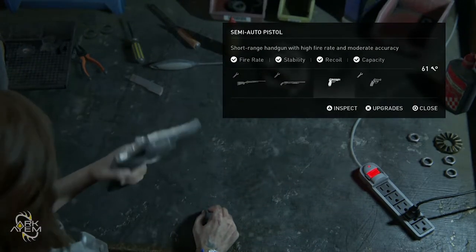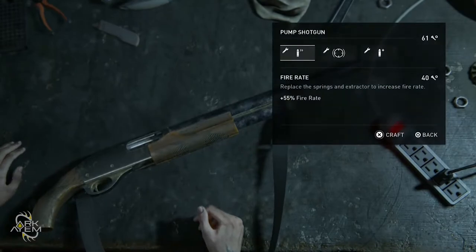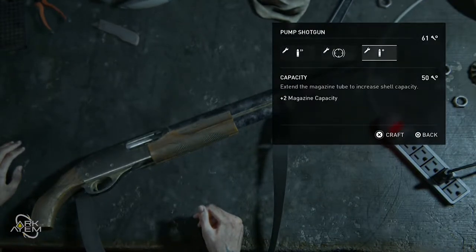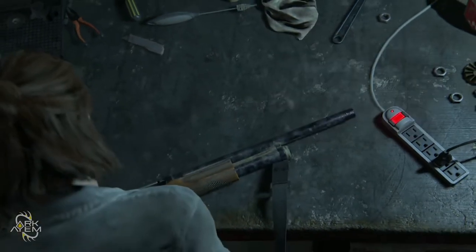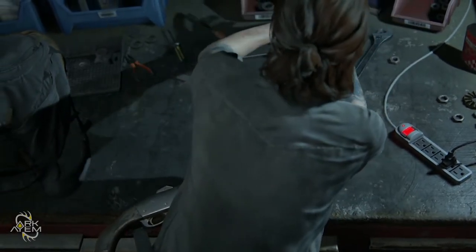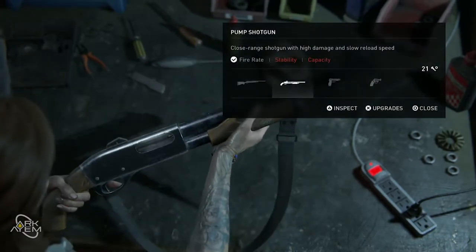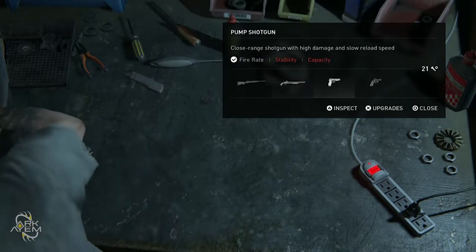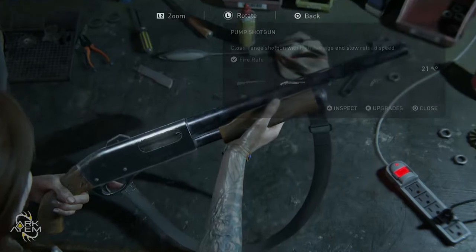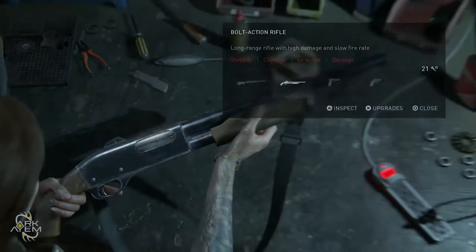Right, I don't want to upgrade first — let's go with a shotgun, just in case we come across more of them shamblers. Fire rate — yeah, that might be helpful. Can't do any more on that one, can't do any more on any of them. What does inspect do? Let's have a look. Alright, time to move on.